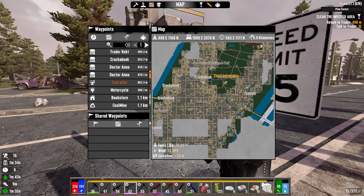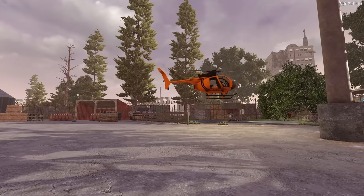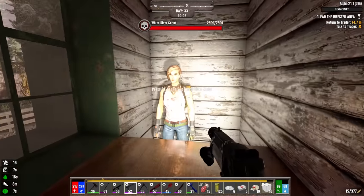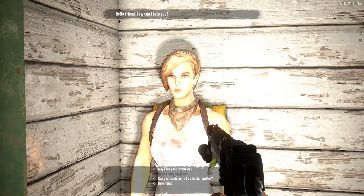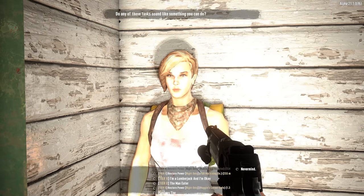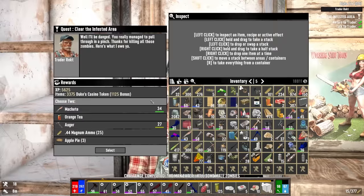Fifteen wire relays too. Double-checking the map — yes, off to trader Wrecked. Setting down right on Wrecked's helipad — getting good at this. Two quest rewards here. I'll take the brace, and mods are always a good thing since they're so difficult to craft. Let's take another job — Restore Power at the Mobile Field Hospital, night only. We'll give it a try.